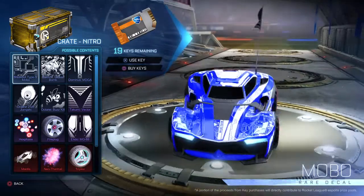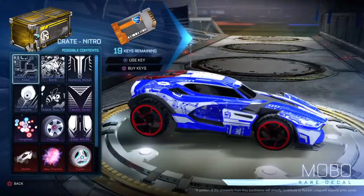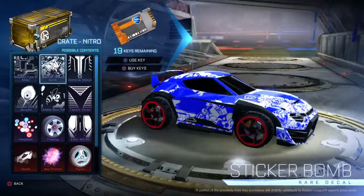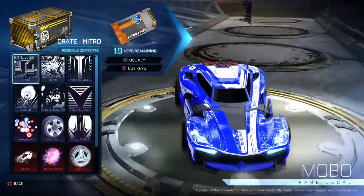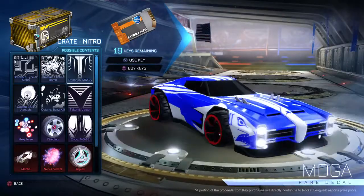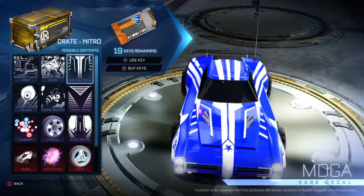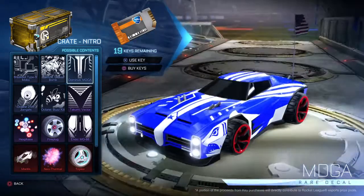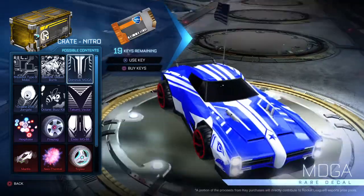So let's go through the decals. You get the Breakout Type S Mobo — not too bad, not too bad. You get the Takumi Sticker Bomb. I like Sticker Bomb. I feel like if this comes painted it'll be pretty cool. I can see the faint lines being painted which wouldn't look too bad. This is like the old World War Two style plane thing, you know what I mean — probably don't. But you can see like faint stars in there.